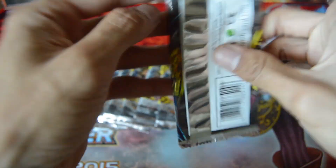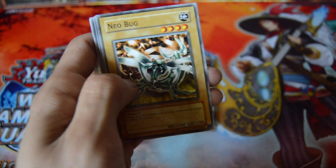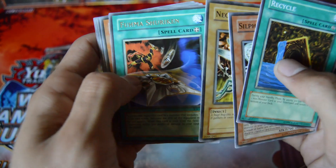And see? There you go — a whole stack fell off. I knew that was gonna happen, I was just waiting. There's Sackle, Cursed Seal of the Forbidden Spell, Fuma Shuriken.